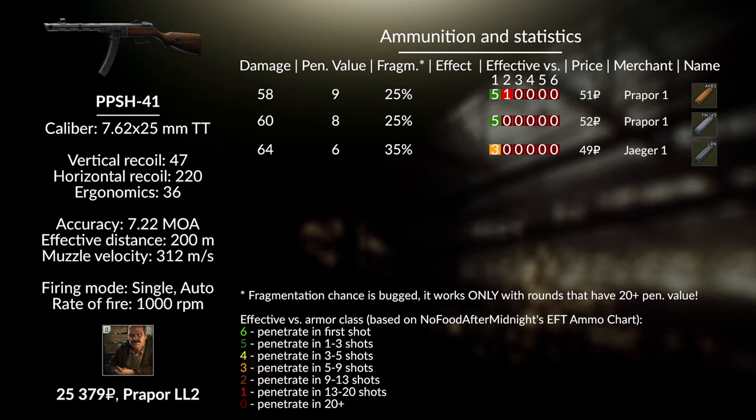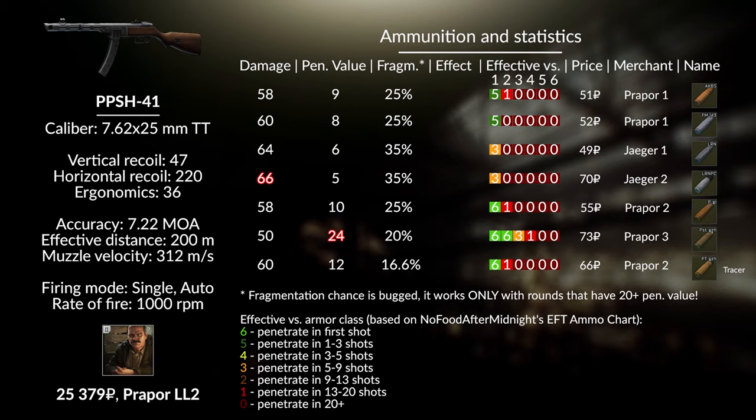If you face class 3 armor on your adventures, save your prayers or run. There is always the option to go for the head or the trusty leg meta, but that's not everybody's cup of tea. We know that with 12.6 some pistol ammo — mainly 9x18 and 9x19 caliber — will get some buffs. I wouldn't be surprised to see changes to this caliber too, but until then I don't see a bright future for this gun in the end game.